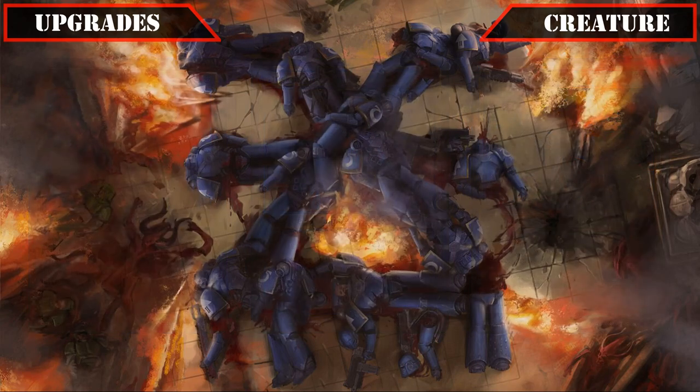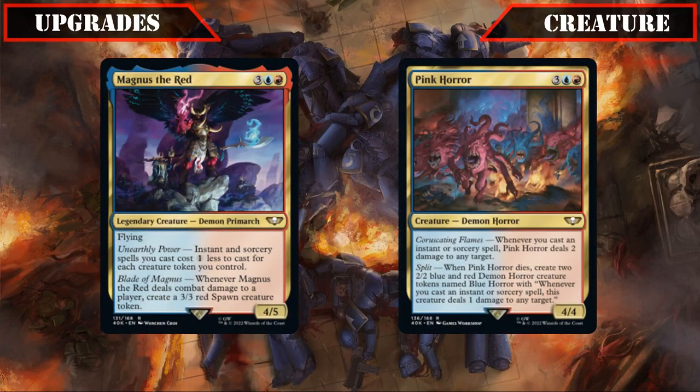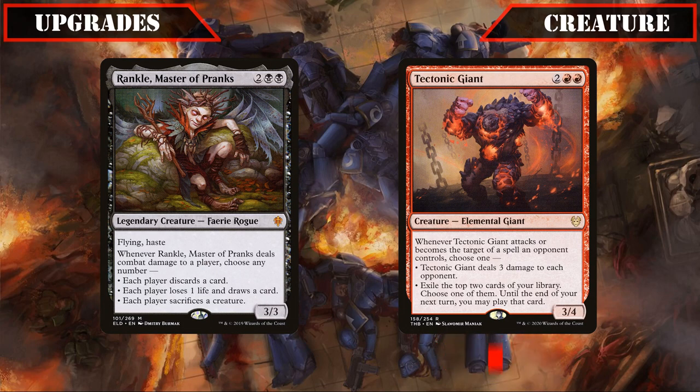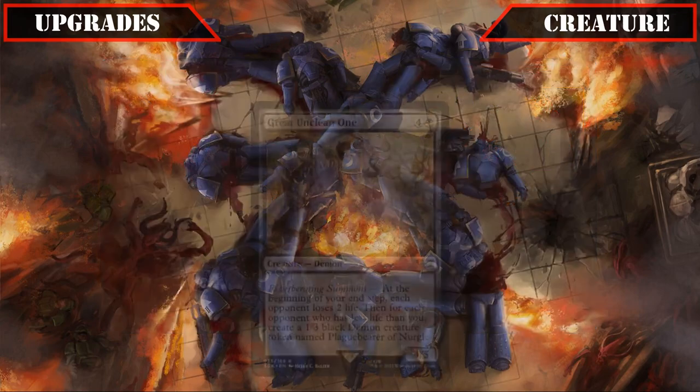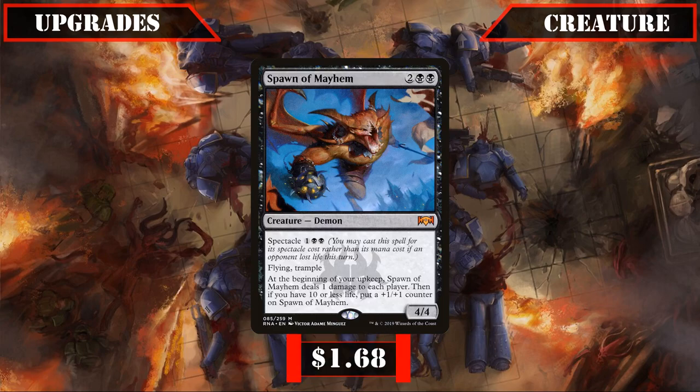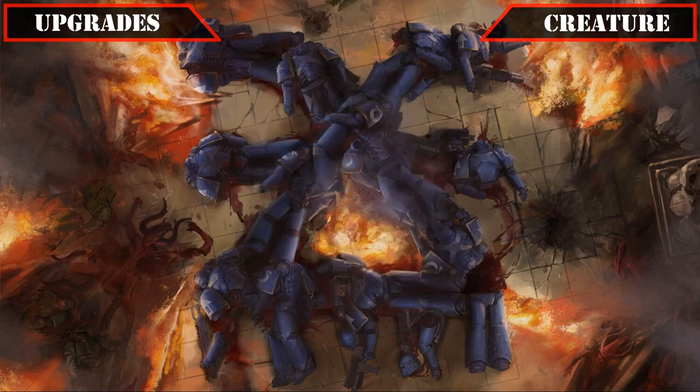We'll then be cutting some of the spell-focused members of the core build, with Magnus the Red and Pink Horror losing their spots since this build doesn't have the critical mass of instants and sorceries to support their abilities — they'd find a better home in a build led by Magnus. Rankle Master of Pranks and Tectonic Giant take their place, each providing solid AoE burn as well as draw when they swing in. Great Unclean One is then replaced by Spawn of Mayhem, whose AoE burn occurs on our upkeep to make it much easier to take advantage of.